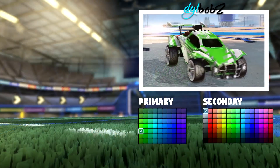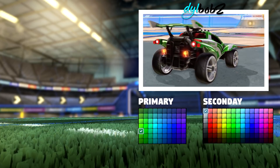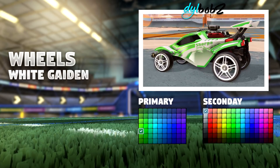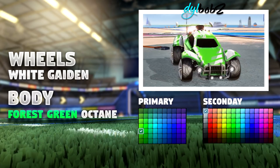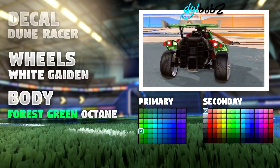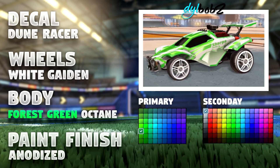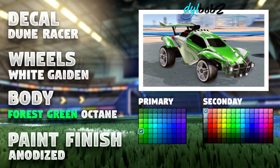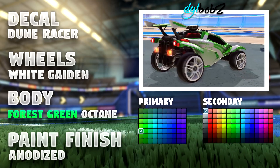Next up, we're going green with this stylish white and green octane car design, featuring some titanium white wheels that cost a lot less than you might assume — white gaiden wheels for only 3 keys, which is pretty cheap for some titanium white wheels. Then we have the forest green octane mentioned previously for 7 keys, and the decal is a beloved octane dune racer for only 1 key. The anodised paint finish will only cost you 0.5 keys, giving you a total of 11.5 keys overall.